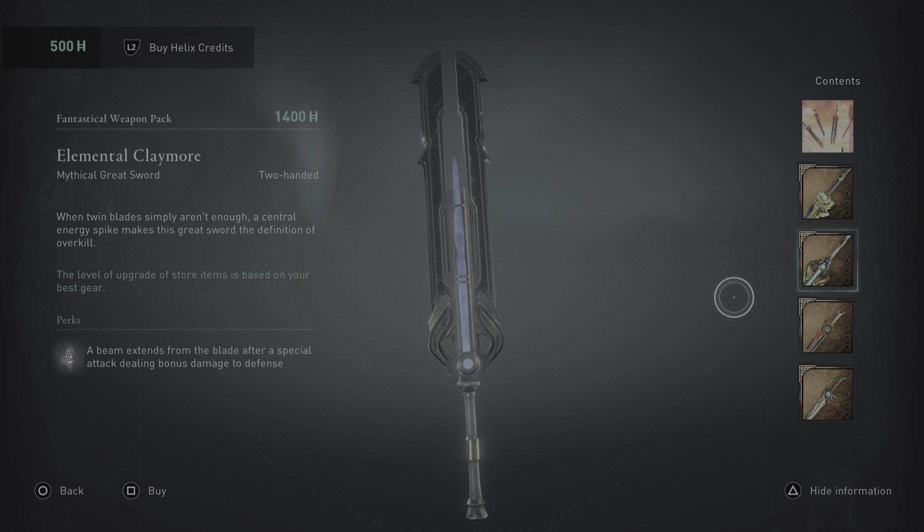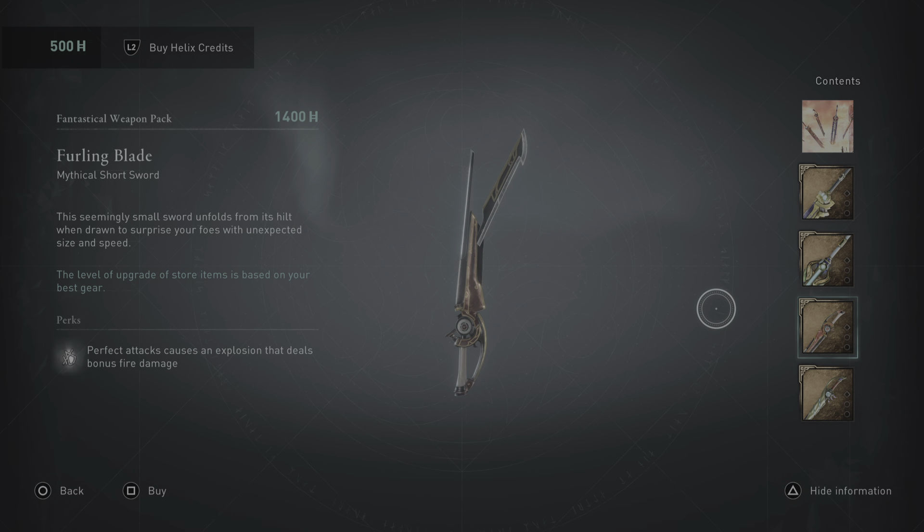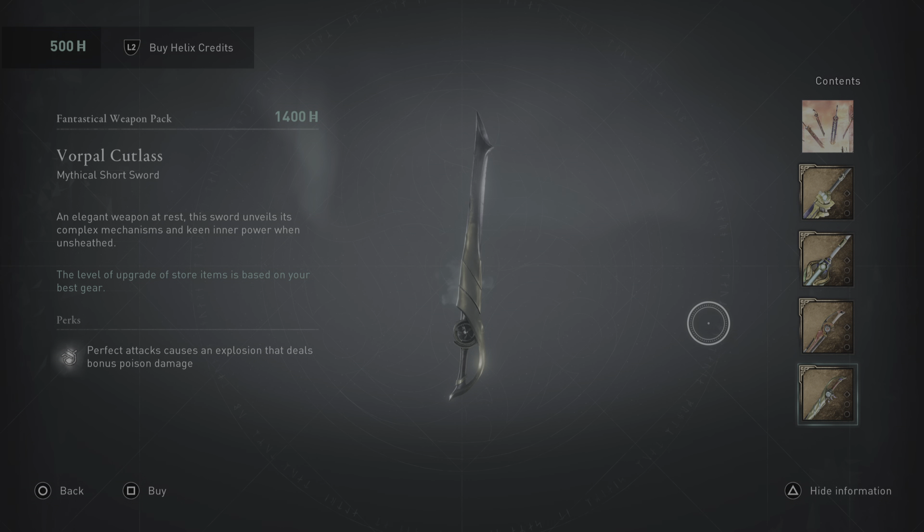I know we're getting a samurai pack but this is amazing. We have the Furling Blade — this seemingly small sword unfolds from its hilt when drawn to surprise your foes with unexpected size and speed. A perfect attack causes an explosion that deals bonus fire damage. That is disgusting behavior!